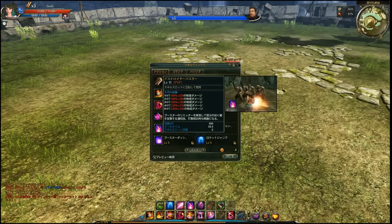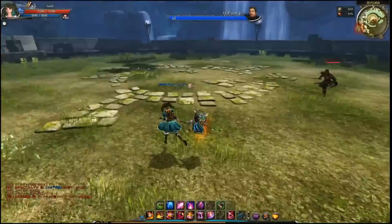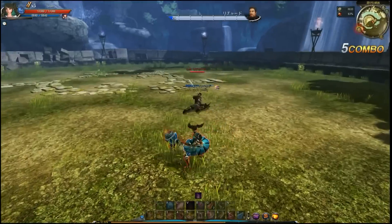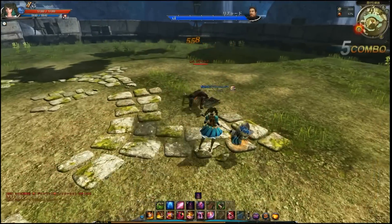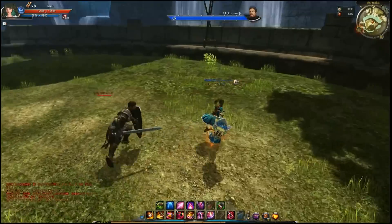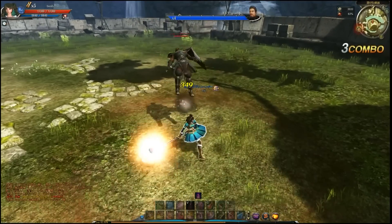Then we have the ultimate. I would say maximize this at all times for both PvE and PvP. The first startup frame is super armor, and in between there are invincibility frames. The PvE addition is quite devastating — similar to the Reaper's ultimate — and it grants you so much more damage.